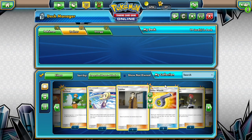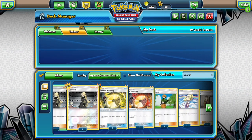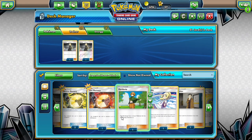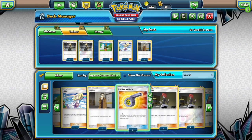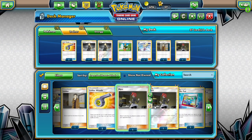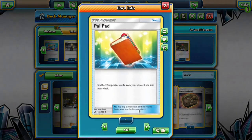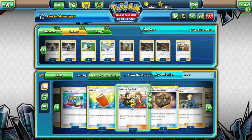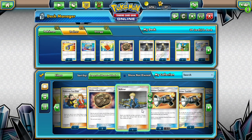Let's go to the trainers and figure out what we have — let's add everything first. We're definitely starting with 2 Cynthias, that's very nice. We don't need the 2 Memories. Throw Gardenia in, we might remove her later. 1 Looker and 2 Looker's Whistles — that's like having 3 Lookers. Order Pad, 2 Mars, a Pal Pad, a Fan Club, a couple Unidentified Fossils, and a Volkner. That's all the trainers we got.